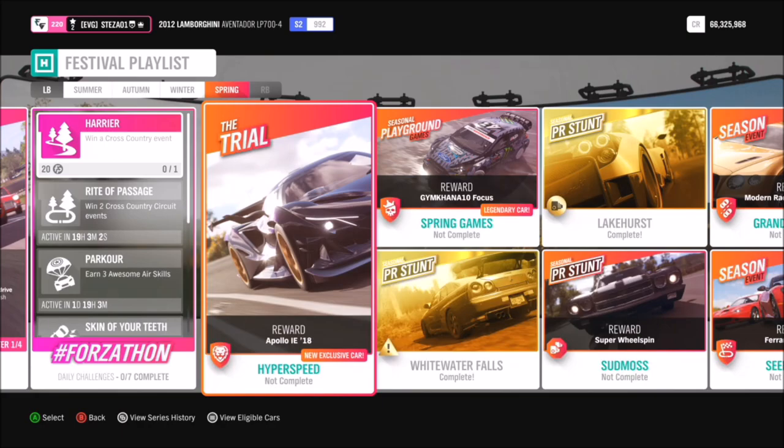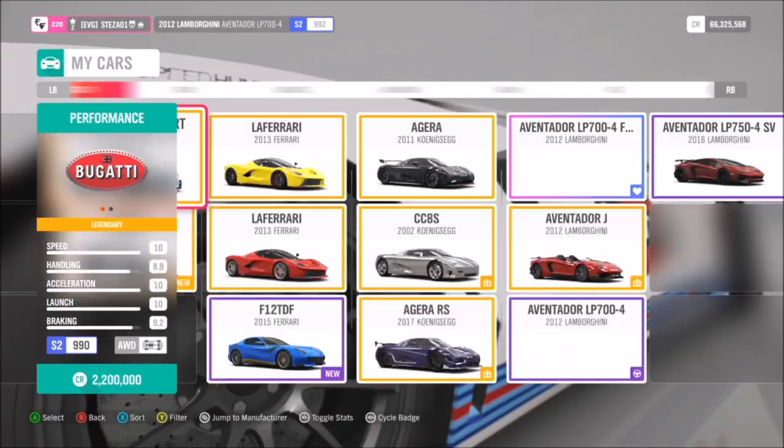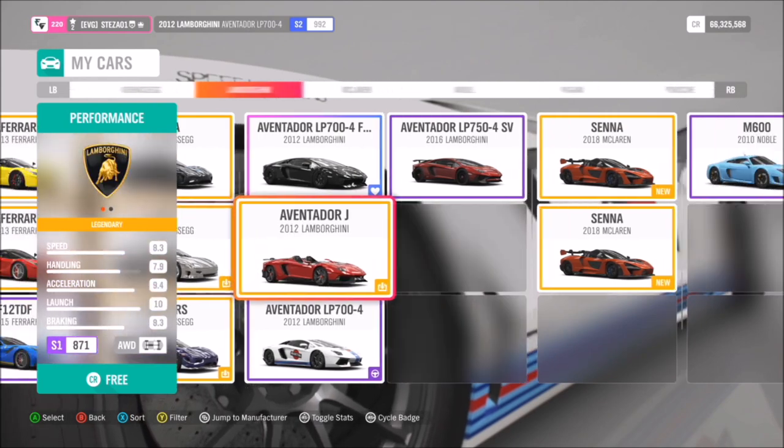Hello and welcome back to Everything Gaming. Today I'm going to bring you a quick guide on how to win the 2018 Apollo IE, which is a brand new car that has been added. In order to win this, you have to complete the first festival playlist challenge — the first Trial event, as you can see here — which is a cooperative championship with you and five other people.